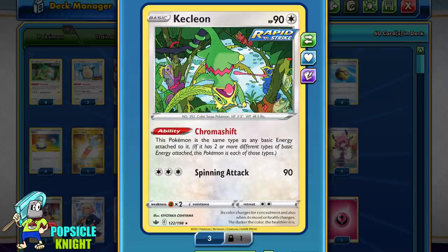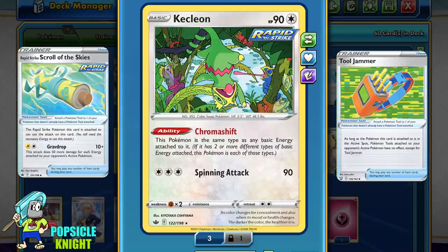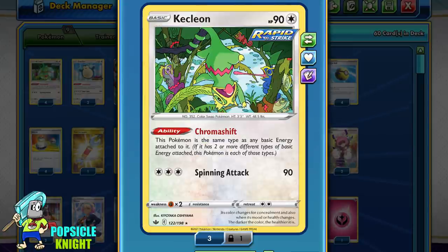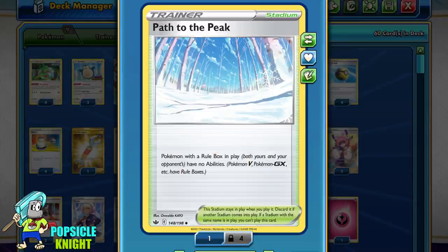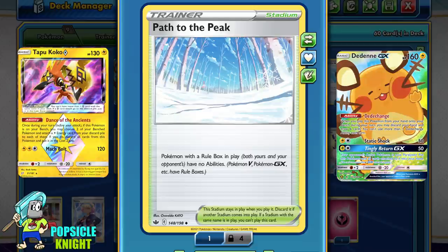Another problem you might face is if your opponent uses Tool Jammer, which may prevent us from using the Scroll of Skies. To deal with this, I've added 1 Tool Scrapper, which can remove 2 attached tool cards from play. Yet another problem — not as common — is if your opponent uses Pokemon that removes weakness, such as Jirachi GX. For this, I'm using Path to the Peak Stadium, which disables all abilities of Pokemon with a rulebox. Just be careful using this Stadium though, because it can also affect Dedenne GX's ability or Tapu Koko Prism Star's ability.